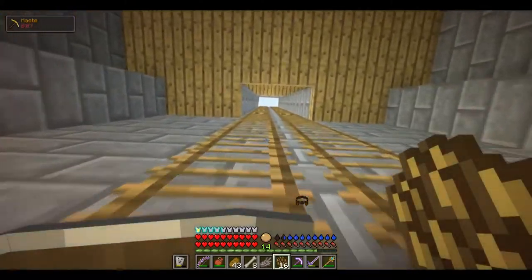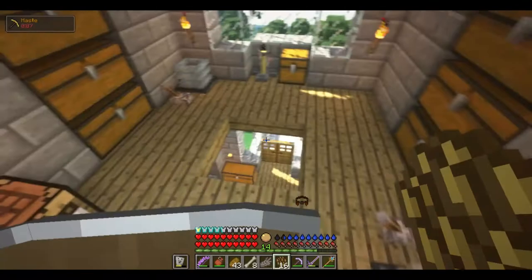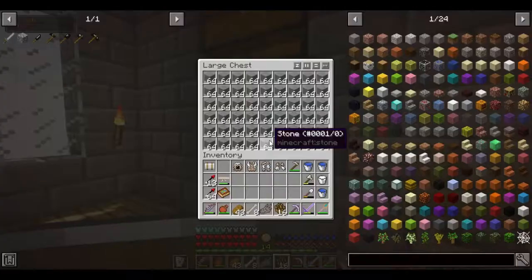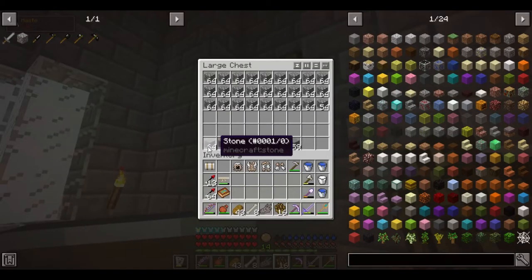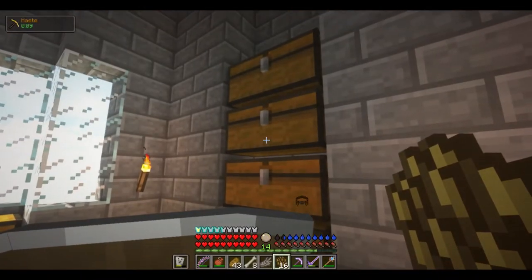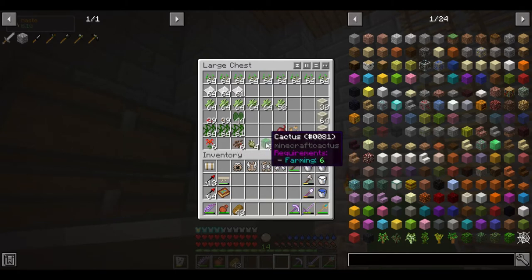I want to do some farm building, because I've got a lot of space I haven't done anything with. I've got some stone — I've been mining for a while. I've got two and almost six double chests of stone. I want to put that to use. Does cactus have a season? I don't think it does. Those have seasons, but cacti do not have seasons.